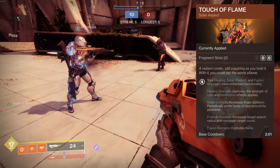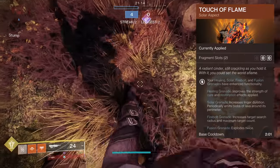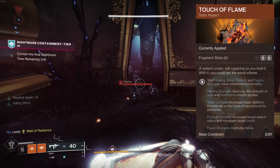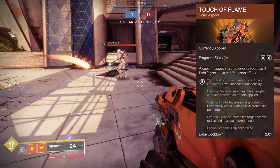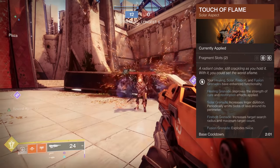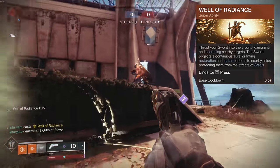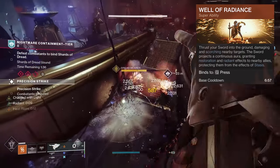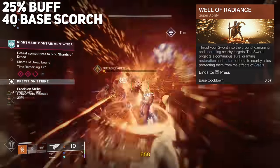Touch of Flame upgrades your solar grenades. Healing Grenade increases Cure and Restoration effects to two times strength. Firebolt Grenades gain increased target search radius — from 9 to 13 meters — and maximum targets increase from three to five. Solar Grenade increases linger duration and periodically emits lava blobs around its perimeter, though the lava blobs do not scorch targets. Fusion Grenade explodes twice but still applies a base scorch of 40. Well of Radiance thrusts your sword into the ground, scorching nearby targets with 40 scorch stacks, and projects an aura granting Restoration and Radiant at 25% damage — but no longer grants an overshield.